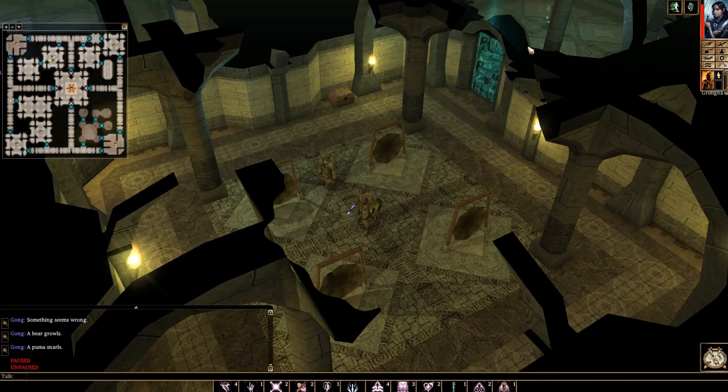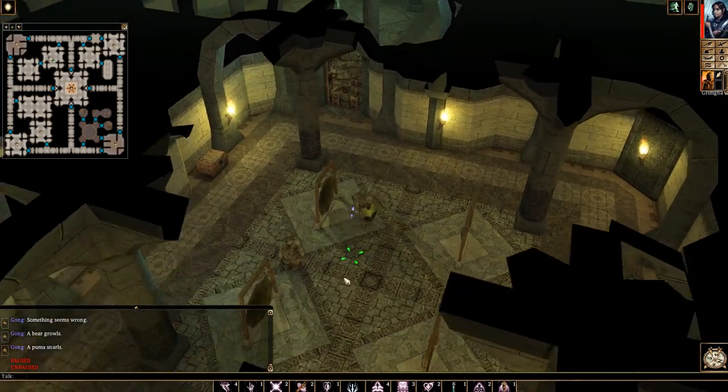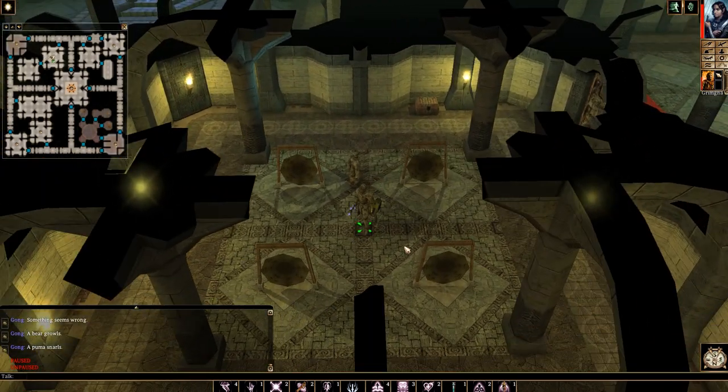In order to get the snow globe we need to get into this room. You can see I'm in the northern portion of the map right here. We need to get into this room over here with the glowy little pedestal. In order to get in there we're going to need to solve this little gong puzzle.